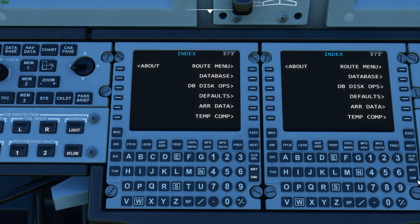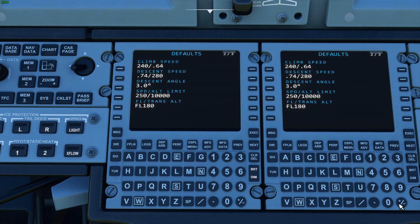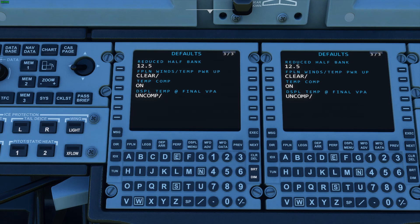DB disk ops — I don't have that in right now. That's for when you actually load a new database into the FMS, so it's not going to work in the sim, but I'm going to update that page. The defaults page is where you can set your basic operating weight, average passenger weight, taxi fuel, and reserves. These are non-functional right now but will be set up in the future — it will save these values every time you load the airplane.